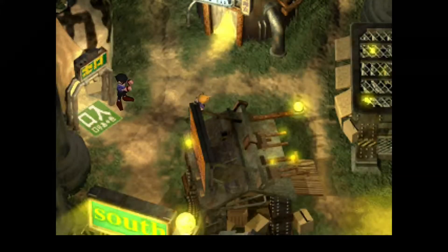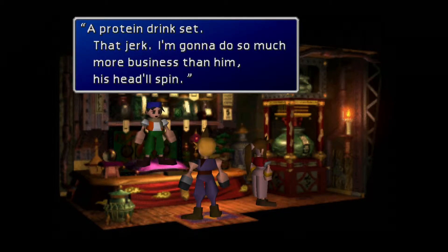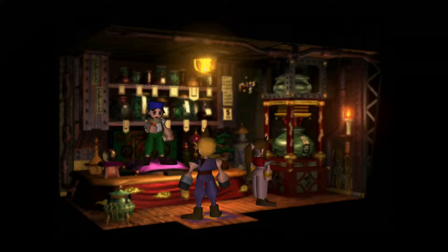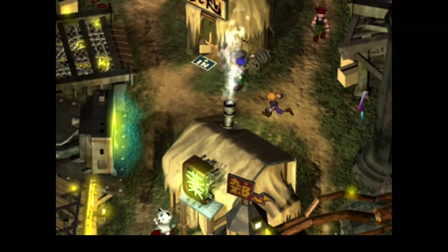Might as well, right? I think Cloud needs as much help as he can get looking like a woman. Then we're going to talk to the guy that sent us on this little side quest to get our first key item. A protein drink set for 200 gil — that's ridiculous. A diamond tiara — Cloud's going to be a pretty little princess.